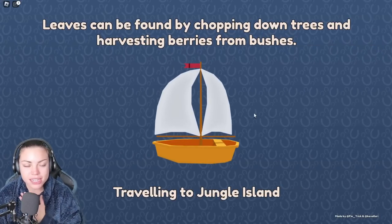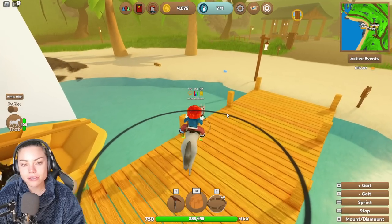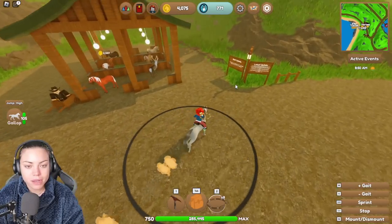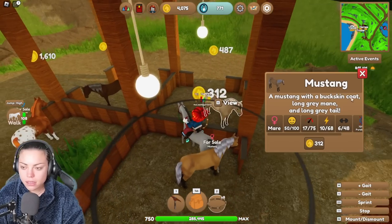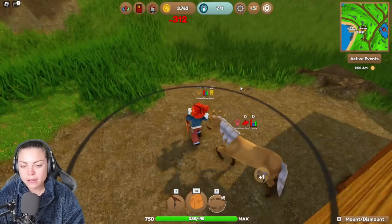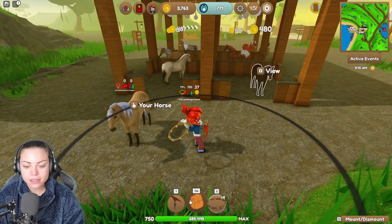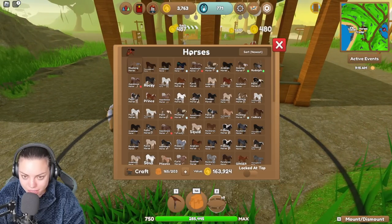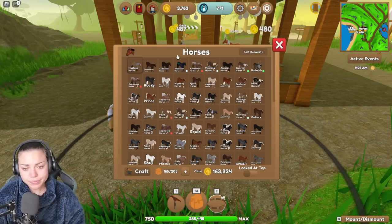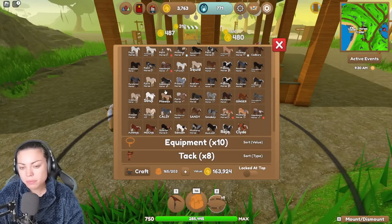I just need a buckskin — it's all I need in life, and I used to have too many! Is this a buckskin? Yeah, let's buy it for 312 — ouch, that's a lot of money. But that was a mare — oh no, I think I needed a stallion buckskin! Whoops. Okay, yeah, we need a stallion because all my dapple greys are mares and we need to breed with a dapple grey.